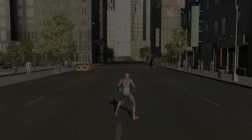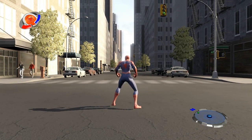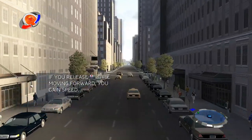Hey, see that little marker on the screen? That sucker is letting you know about something. You can use the left stick to aim your web line. If you want to go left, push left. If you want to go right, well, you get the idea — push the stick in the direction you want to go.